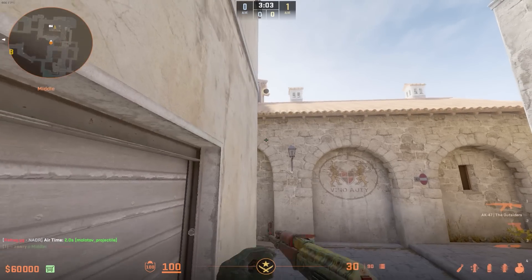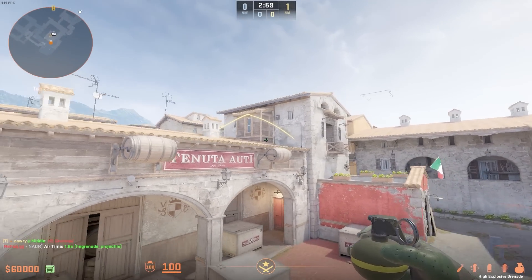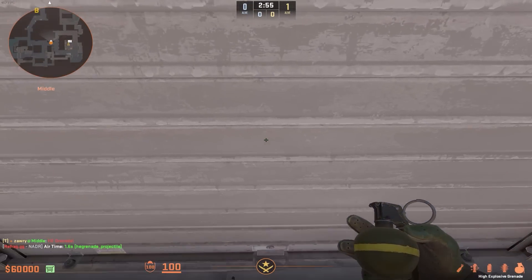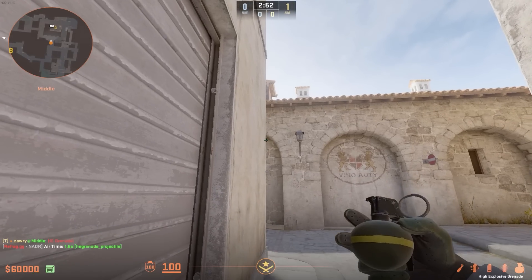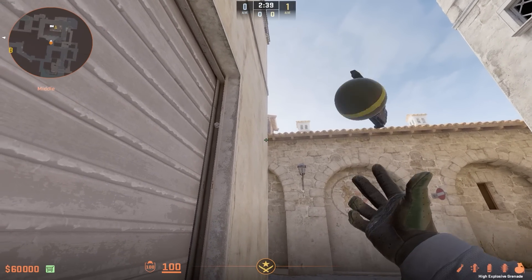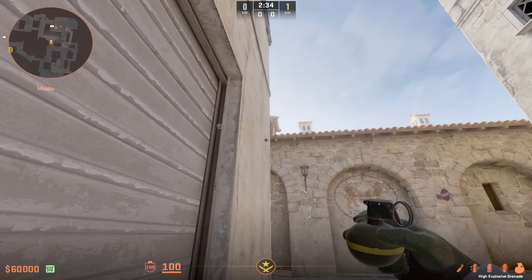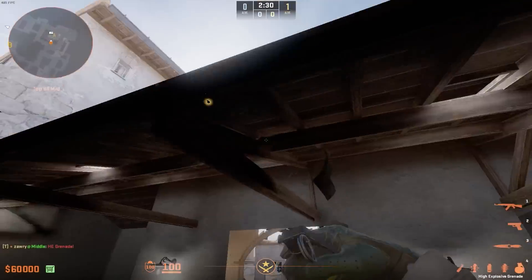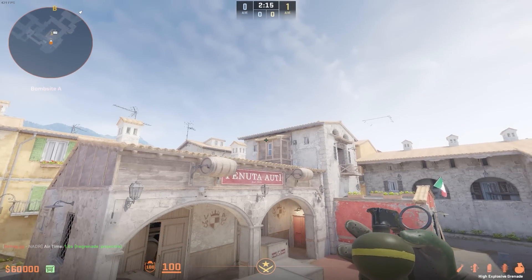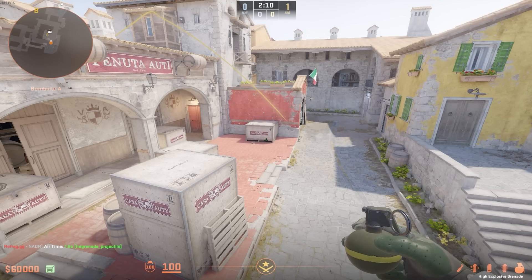Now I wanted to do a HE grenade with this, but as you see, if we throw the same lineup, the HE's fuse timer is actually shorter than the molotov. So we're going to have to do a running jump throw. The lineup I've created for this is — you want to find just under the trimmings of the roof right here. I've got a fairly small crosshair there, and I just come a little bit out towards this wall here, in about this area. I'm just going to run and jump throw. That's just going to do the exact same thing and blow up in this area, doing a lot of damage on top of that molotov damage you've already done.